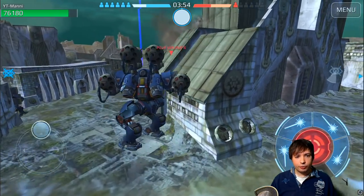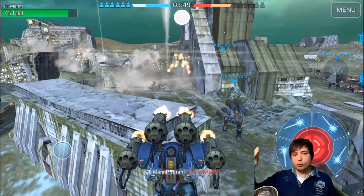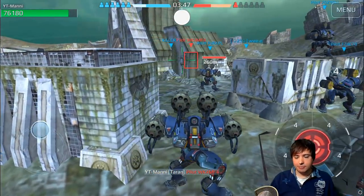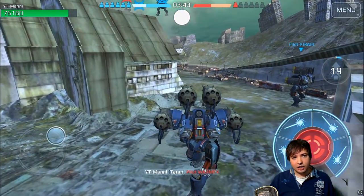If you jump with the stealth ability, you should always try to land on a high position because then no one can hit you by accident. If you're at a different level of height, they simply can't aim at you.